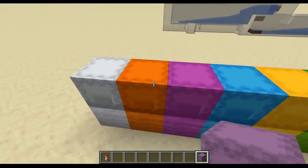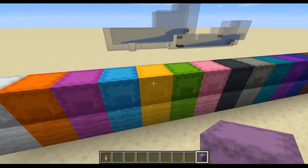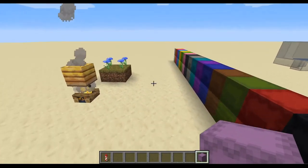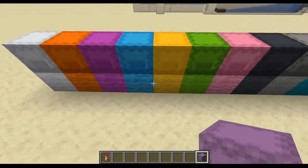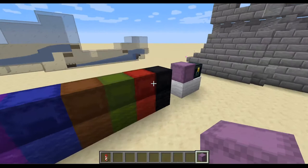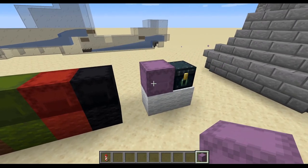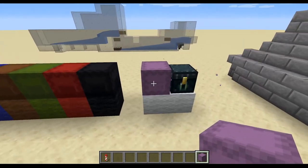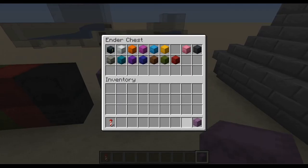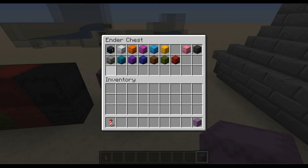The important thing to take away is to come up with a clear scheme for your items that you can remember. With the colors, that leaves us 16 different types, plus the undyed one — so basically 17 different colors for shulker boxes. The uncolored one is probably best for mass storage or holding items for your current project. Then you can neatly pack away all the shulker boxes into your ender chest and have it clearly sorted.